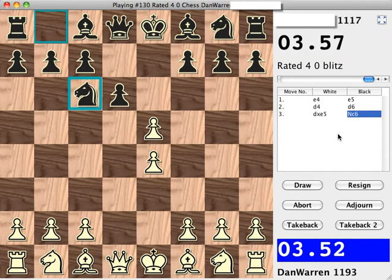Normally black will exchange there, but black decided to instead move pawn to d6. And when I captured on e5, had black recaptured, I could have captured the queen on d8 with check, and then the king would have had to recapture, and black could not have castled.